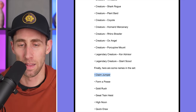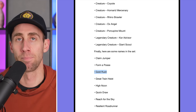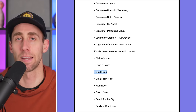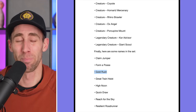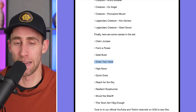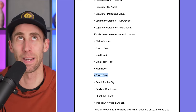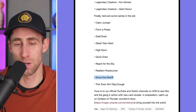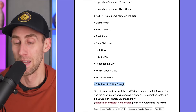Here are some card names from the set: Claim Jumper, Form of a Posse, Gold Rush — please wizards, limit the number of treasure cards in this set and all sets moving forward. Great Train Heist, High Noon, Quick Draw — I wonder if that card draws cards at instant speed, hopefully — Reach for the Sky, Resilient Roadrunner, Shoot the Sheriff, and This Town Ain't Big Enough — that's probably a removal spell.